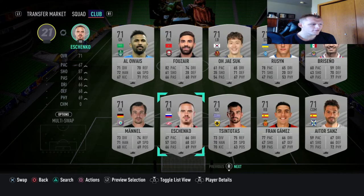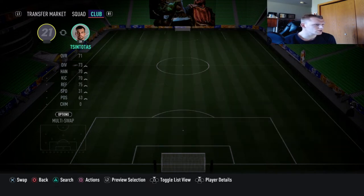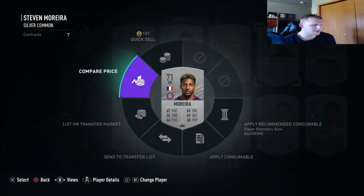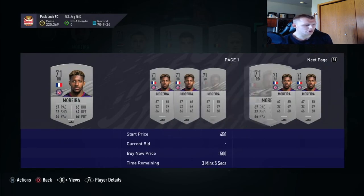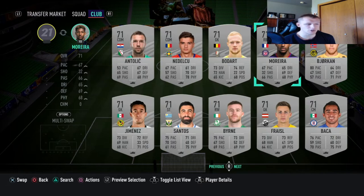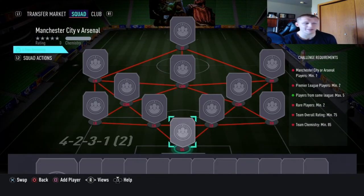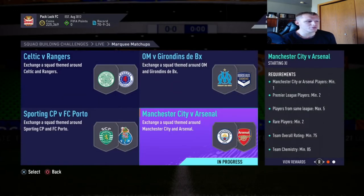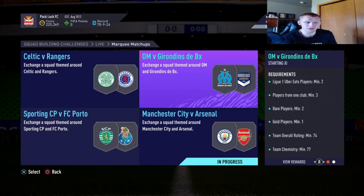Not only does it help with completing SBCs, it's going to give you so many coins. For example, if we tried to sell this guy — we picked him up for 150 — how much is he going for right now? You could do at least 400 coins buy now, but most likely, since a French team was needed for the SBC above, that might raise his price even more and we could sell him for potentially over 500 coins. That's a huge return on investment for a single player.